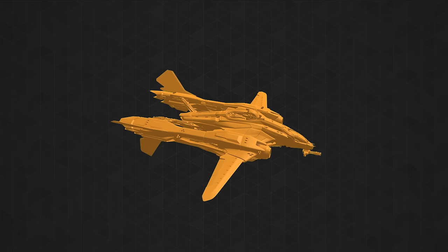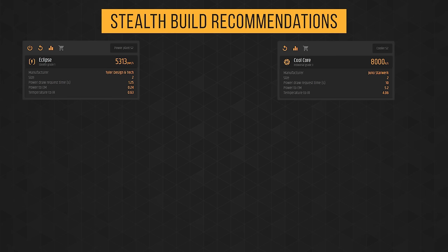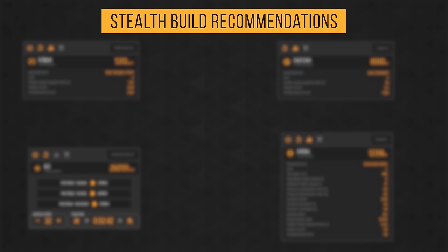Let's talk briefly about stealth. While a full stealth build in a Vanguard will not allow you to attack outside of your detection range, it can give your enemies less time to prepare for an attack when PvPing. I'll keep the Eclipse power plants from the main build, throw on the industrial grade 3 Cool Core coolers, add two stealth grade 1 Umbra shield generators — unless you have Sukaron — and you can pick whatever QT drive you prefer.